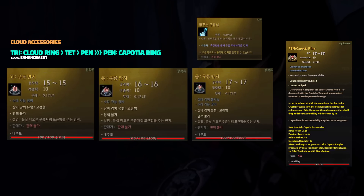After maintenance, you will be given the option to choose one tri-cloud accessory — a ring, earring, necklace, or belt. Once chosen, you can do daily challenges to obtain cloud enhancement material that will enhance your accessory from tri to tet, and from tet to pen with 100% guarantee.